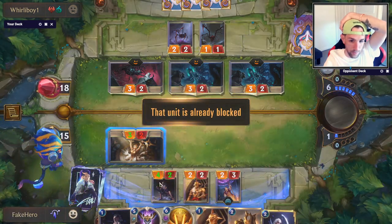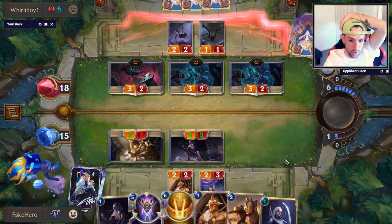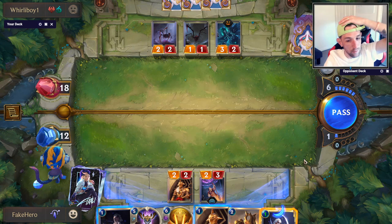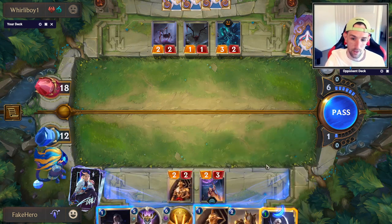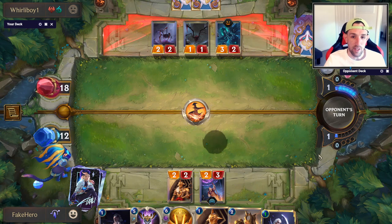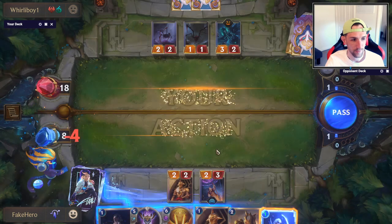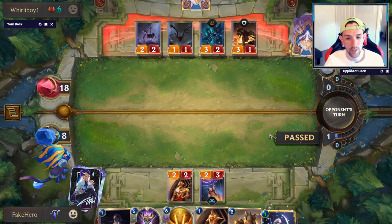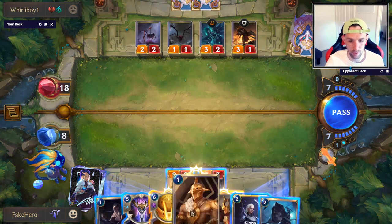How's this for a punishment? This looks fine. He's got three cards left in hand — we're really good here. I can play Diana this turn — I can play Diana for cheap, but I have no Nightfall activator for her next turn. The Challenger might be useful. I guess we can just pass for now. It's probably just a Decimate. Big Decimate. Legion Rear Guard. I think we're winning — it's going to be pretty awkward for us to lose this game, right?